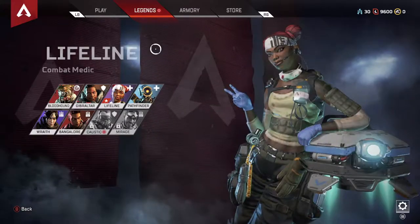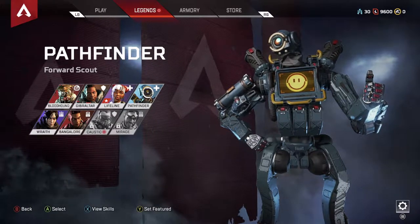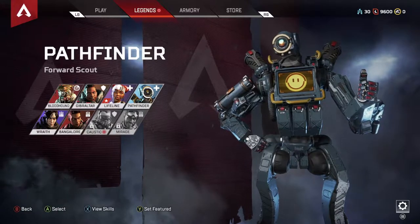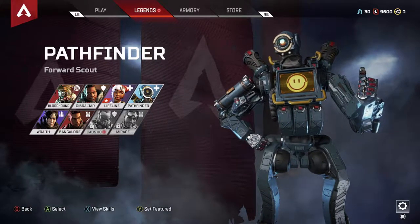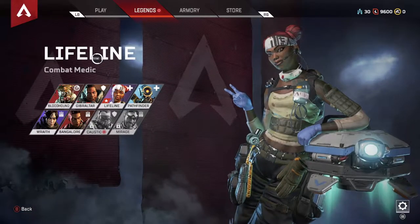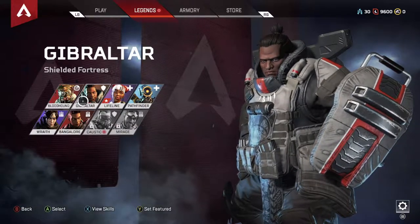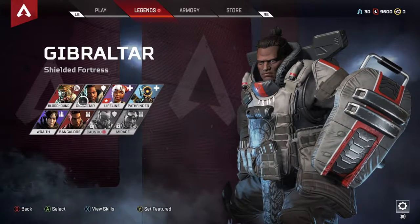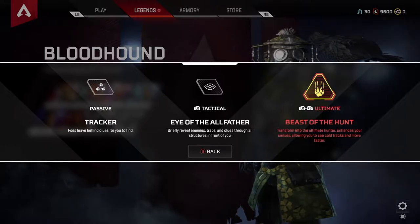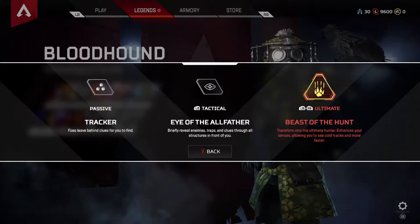Finally, the last three characters are all just kind of meh for me. I don't really have a personal preference. I enjoy Pathfinder because of the zipline that he creates — I think he could be interchangeable with Wraith, however I find Wraith a little bit more of a supporting type character and a little bit better. Pathfinder's abilities just don't really seem to bring a whole lot to the table. And then last but not least is Bloodhound and Gibraltar.